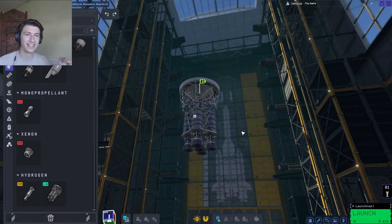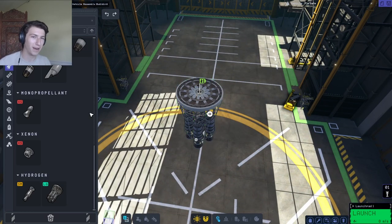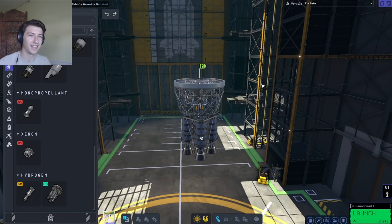Because at the end of the day, all a rocket is is something that pushes mass — the mass being fuel — out of the rocket nozzle, and the force of the fuel being pushed out of the rocket nozzle pushes the rocket forward. That's a very low-level science explanation of what a rocket is. So today I'm gonna try to build a rocket with a nuclear engine and see how powerful these things are.